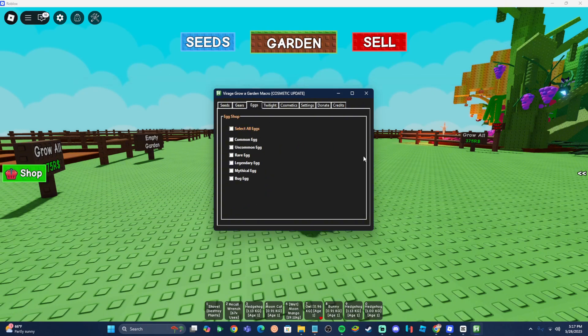Next up is going to be the eggs. What this does is automatically buy eggs. For example, if I only want to buy bug eggs, I select that and it's going to automatically only buy bug eggs when they're in stock. I'm going to get the bug egg, maybe the mythical and legendary ones, but I don't want my inventory cluttered with common, uncommon, and rare eggs. So those are the only ones we're selecting for now, because they have some decent pets.